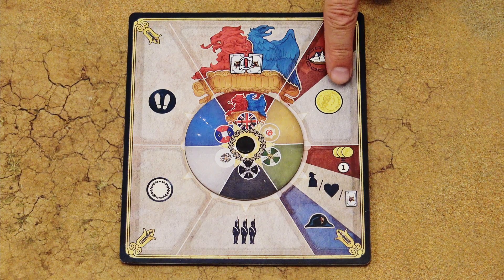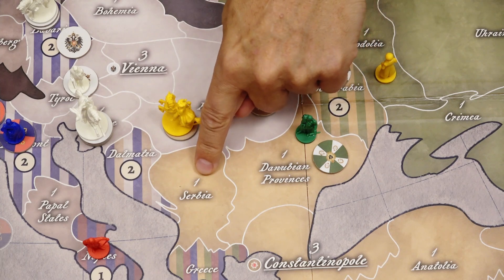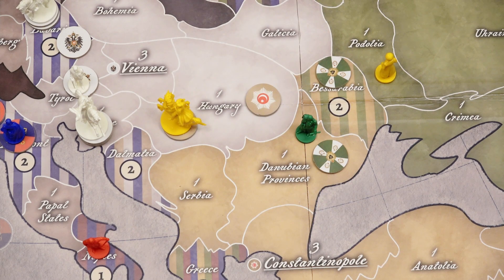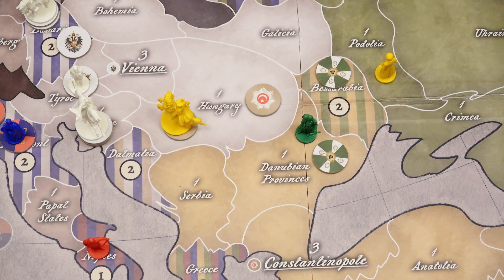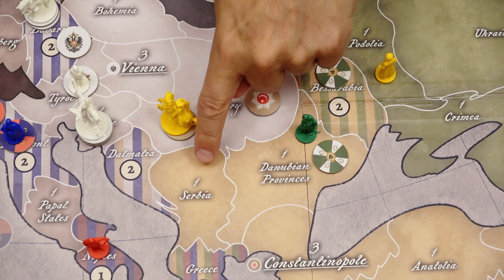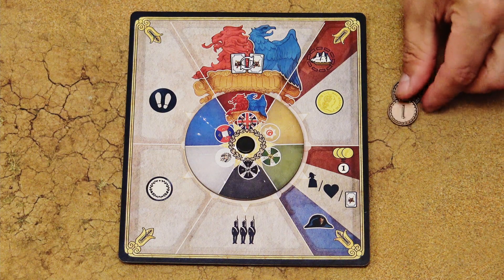The second action is taxation, and the active nation will gain income. Income is the white number above the region name, and you gain income from all your home territories — the territories of the same color as your nation — unless the region is garrisoned by any other nation. You also gain income from all other regions where you have a garrison. These striped territories don't provide income from all your home territories not controlled by other nations; add the income from territories you control, and that's the income that goes to that nation's treasury.